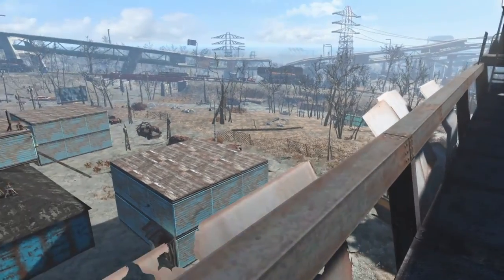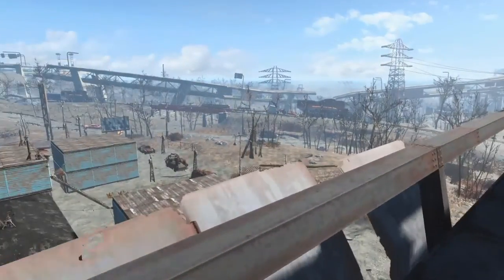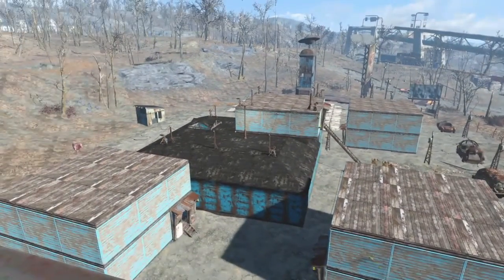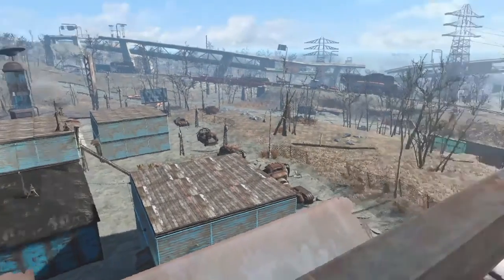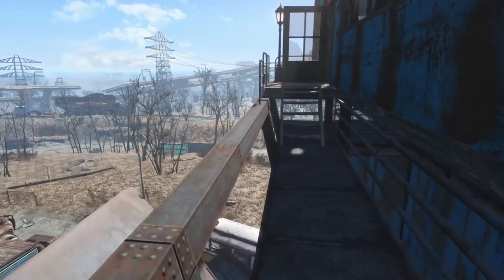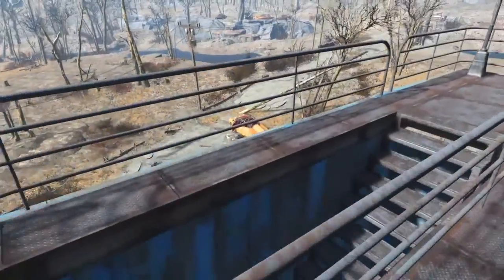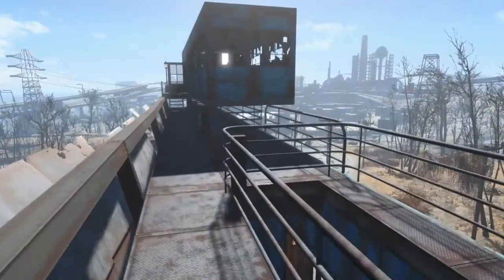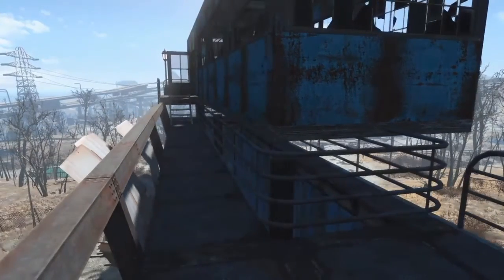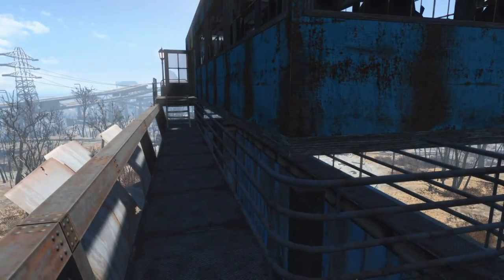Starlight Drive-In is a large build space, and it is a drive-in, so I wanted to play around with that. I hadn't really given my settlers any single family homes, so I wanted to do a bit of that. Hopefully this will give you a few ideas of what you can do with this space. You can go on top of the theater screen, so I wanted to show you what I've done up here — I wanted to put up like a penthouse residence, and I wanted it to look like it could actually be supported.